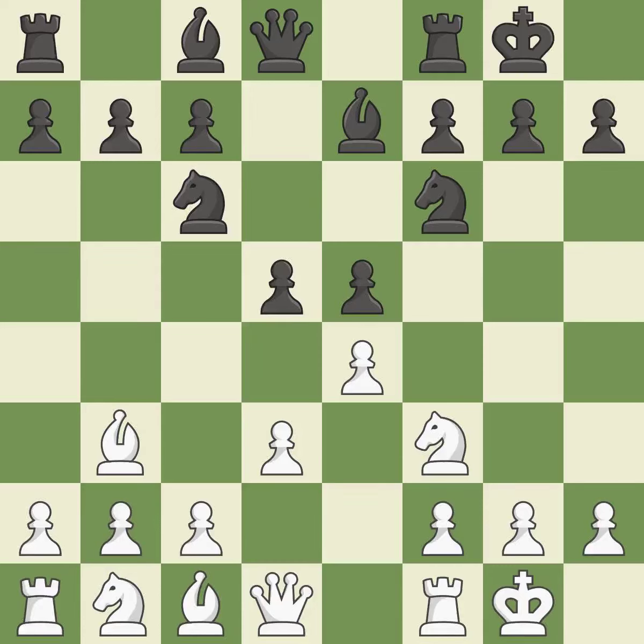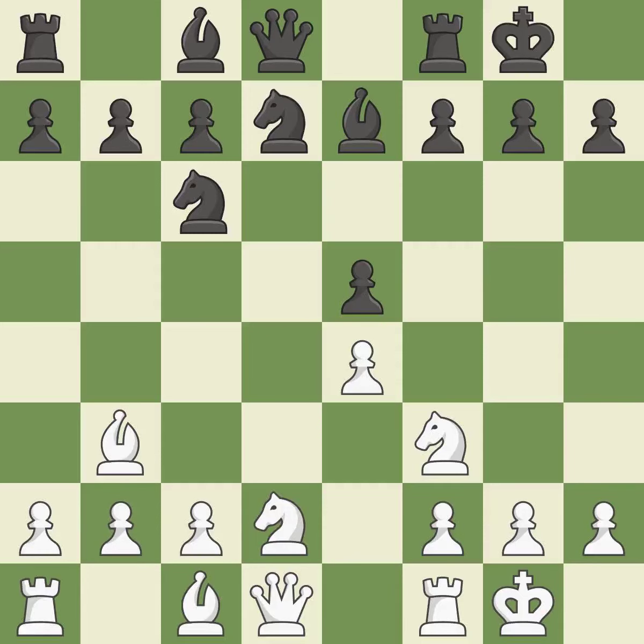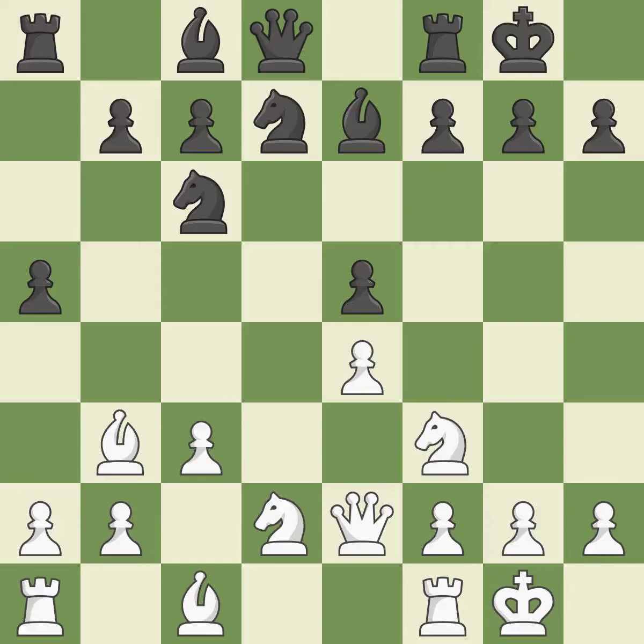This threatens to win a pawn — it is the last book move. This defends a piece that is being attacked but is not well defended — it is quite good. This maintains the balance in material with a good trade — it is best. That's a decent move. That's good. That's fine. While not a mistake, that is also not the wisest course of action. By developing a queen from its beginning square, this activates the queen — that's good.